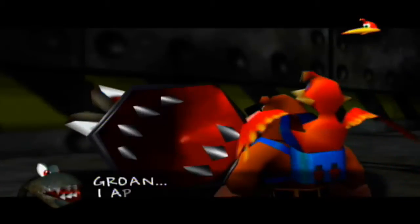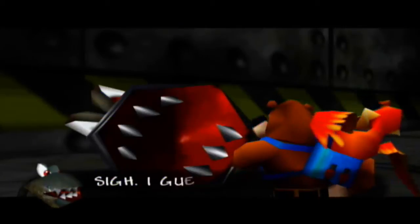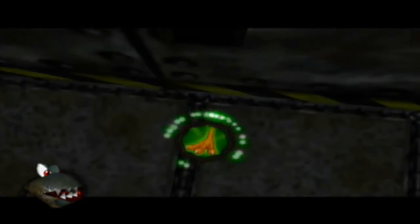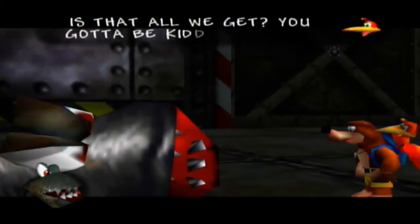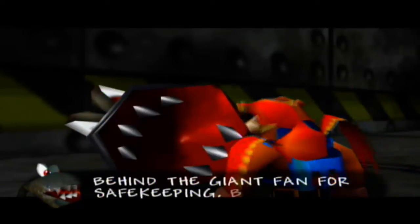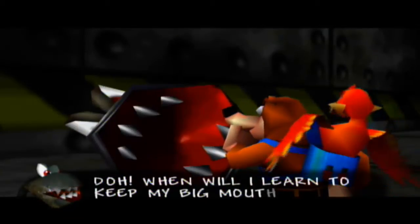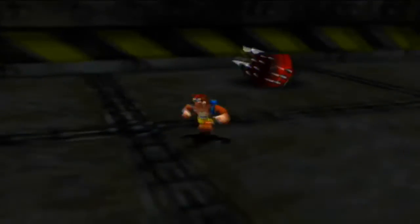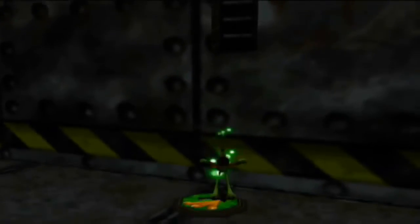Hey Weldar, you feeling good? I appear to be quite badly injured. That's too bad. Now where's our prize? I guess I can let you have this — a shock jump disc pad? I stashed my jiggy behind the giant fan for safe keeping, but there's nothing to stop you from reaching it now. When will I learn to keep my big mouth shut? Now that Weldar is defeated, we can use the shock jump disc pad to make our way up to the ladder and get the jiggy stashed away behind the giant fan.